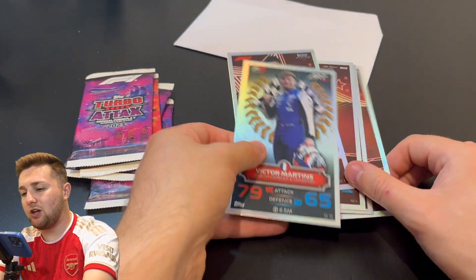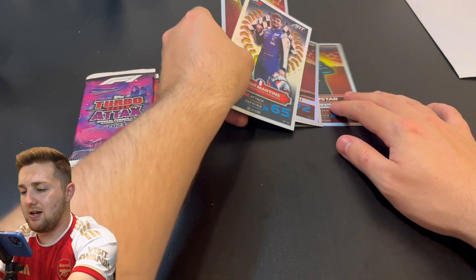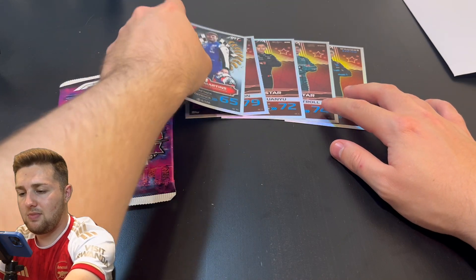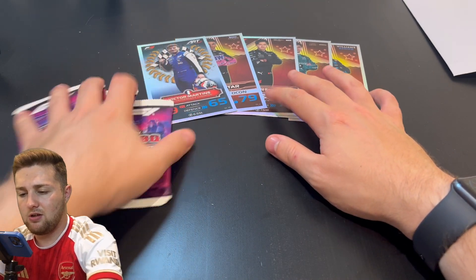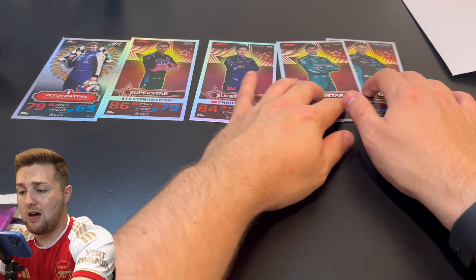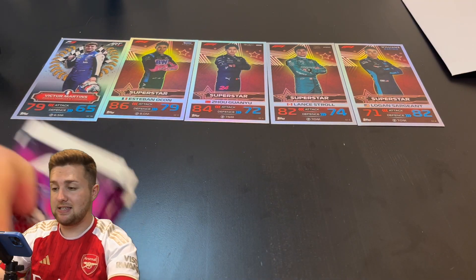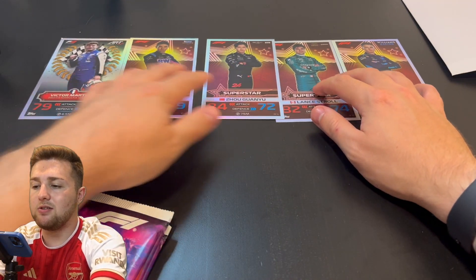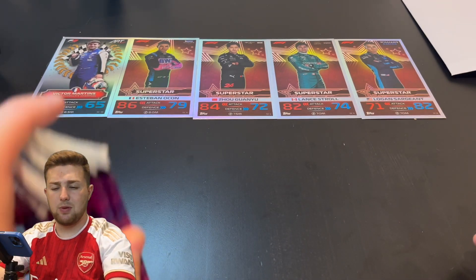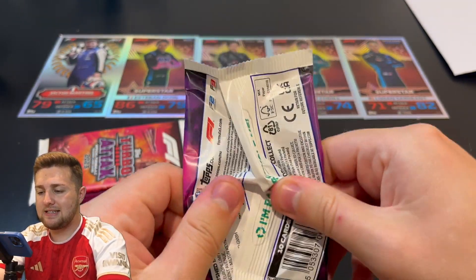That's great — five giant cards added to the collection. I'll set the envelope aside and lay these lovely giant cards out across the desk so you can see them. I still need four more: numbers two, six, seven, and nine. We'll go hunting for those in due course. Hopefully Topps might do some other bundles too, which would be pretty cool. Now let's get cracking into these packs.